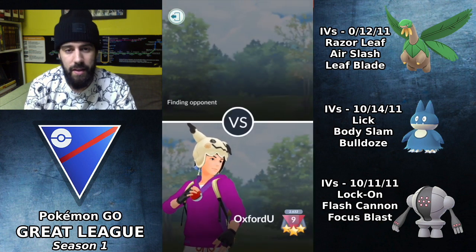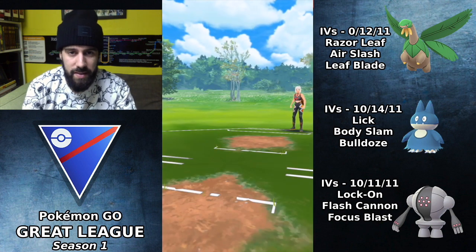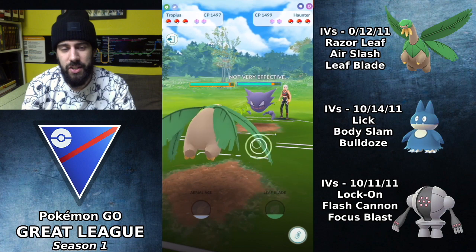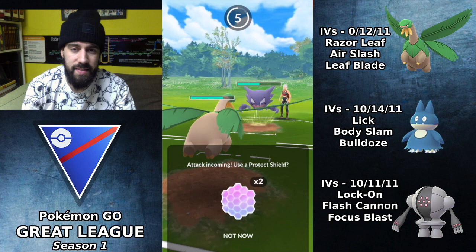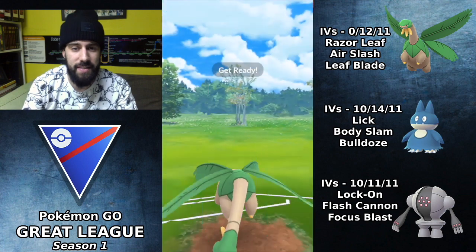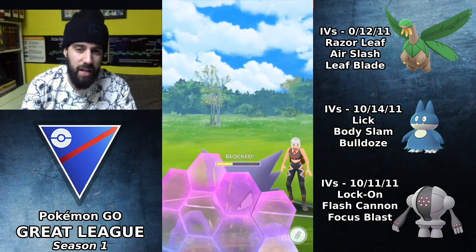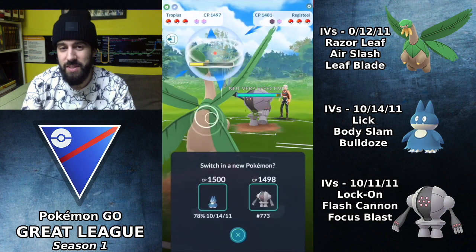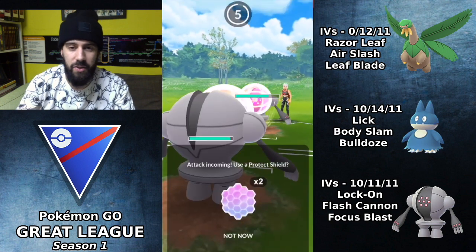Catswoman 2 is up next, leading with Haunter. In this situation I'm just going to stay with Tropius and let the Haunter do what it has to do, and once Tropius goes down I'll bring in Munchlax. I get to burn off a shield from the Haunter at least — they probably got caught off guard that I didn't shield myself — but I know I have Munchlax. He actually switches out, which is great.